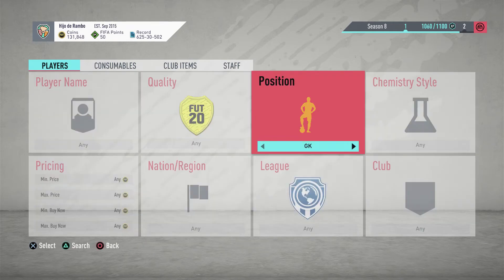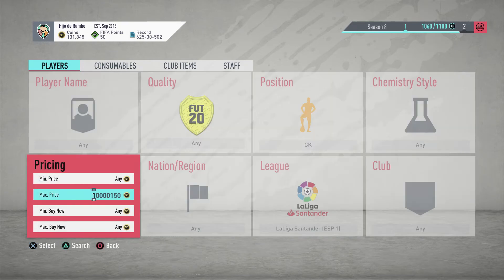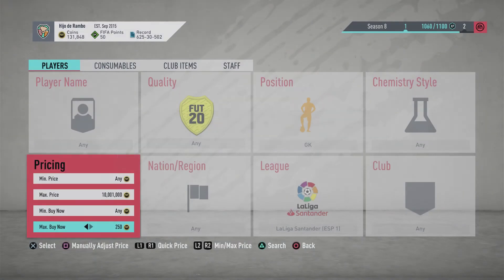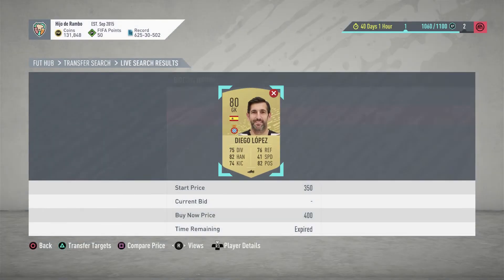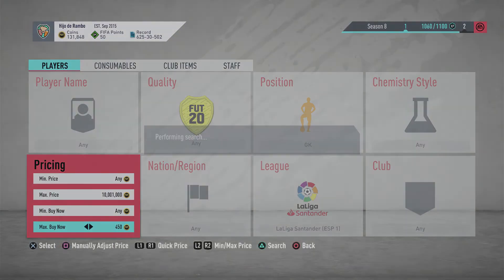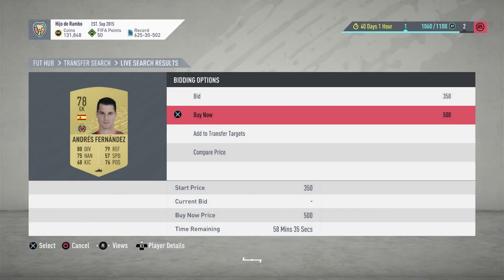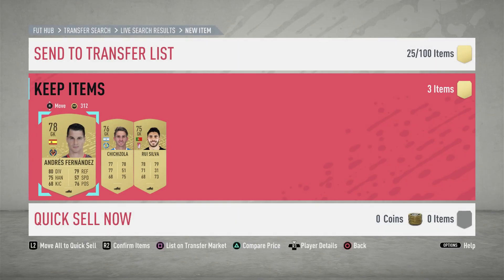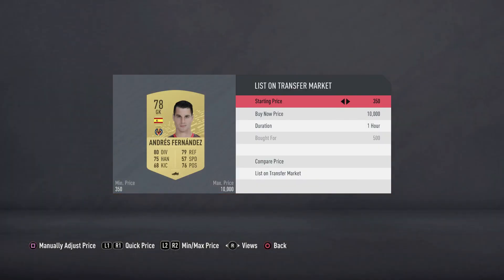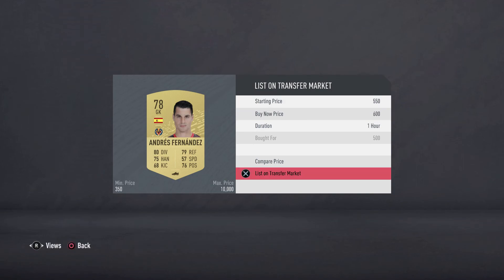We're going to look for goalkeepers from La Liga. As you can see, I got all these three goalkeepers and I listed them for 600 coins — and they sell. It's a very fast way to make a couple of hundred coins as well.